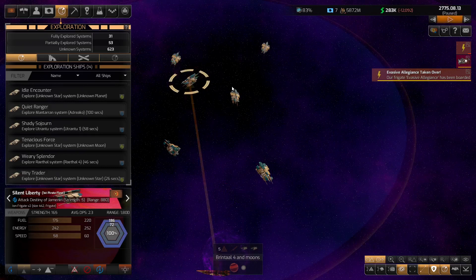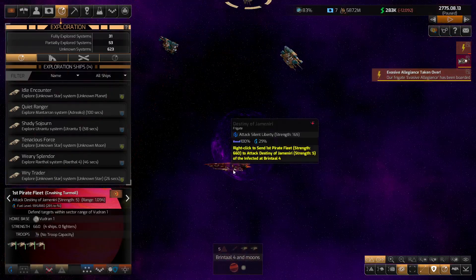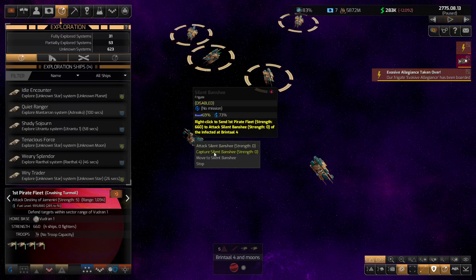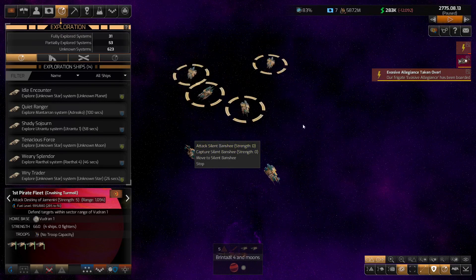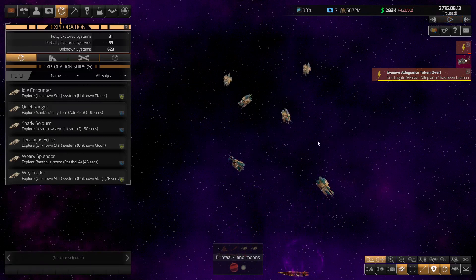Damn it — we've lost a few of them to the Infected. This is the first pirate fleet. We need to destroy these frigates or recapture them back. We're going to have to micromanage this and we are out of time, so we're going to have to come back and do this fight in the next episode. We can't let them continue to take over our ships with the infection. Thanks for watching — I'll catch you in the next episode.